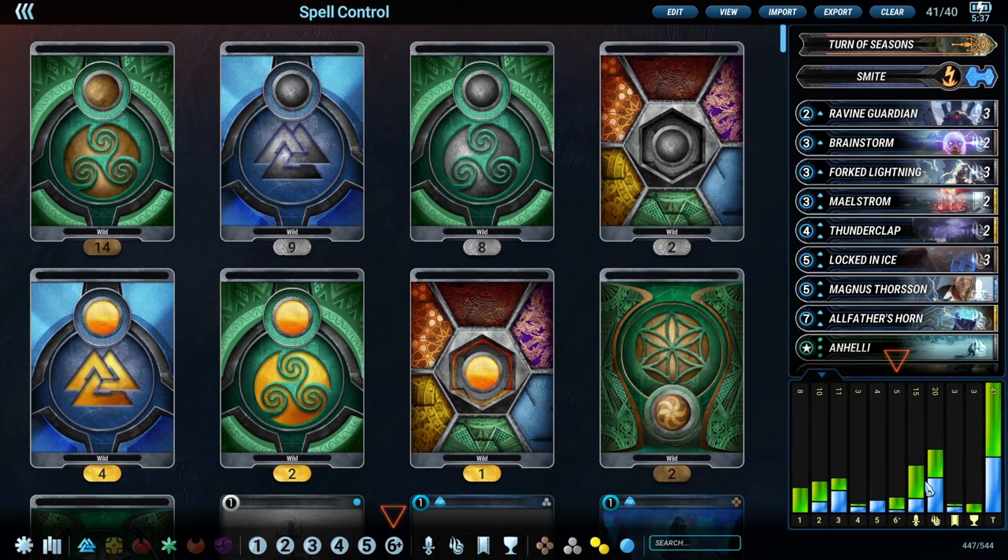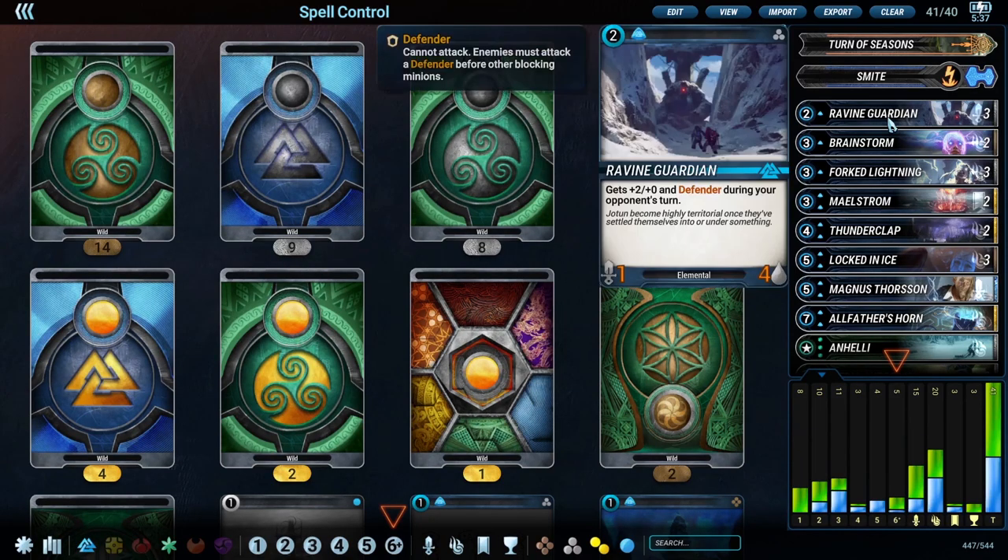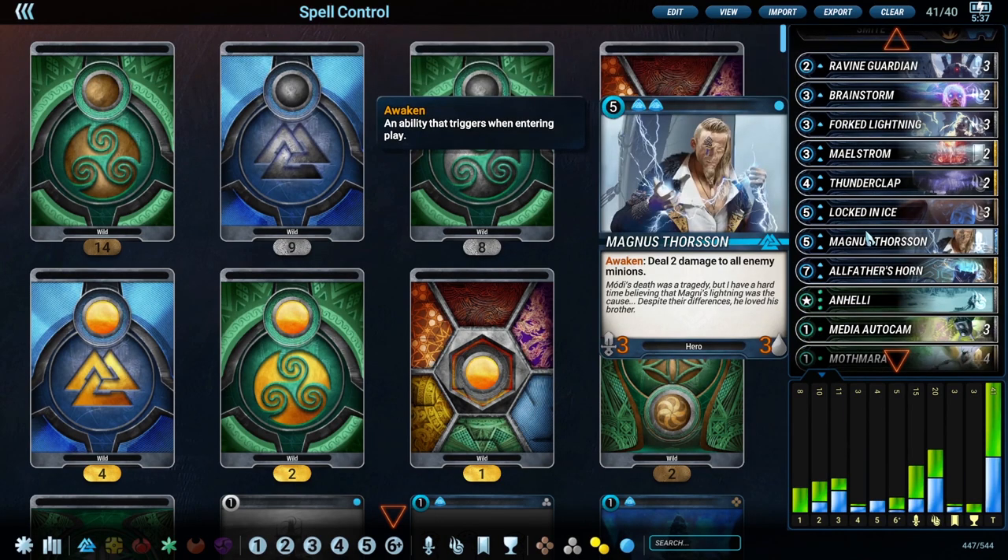We're running 15 minions, which isn't many, but hopefully we won't just be throwing our 15 bodies at them and hoping to win. The game plan is to really use our minions strategically because we have so few of them. The Guardian is going to be one of the minions that we can just throw out because it's such a big body and a defender, buying us time until our combo pieces are online.